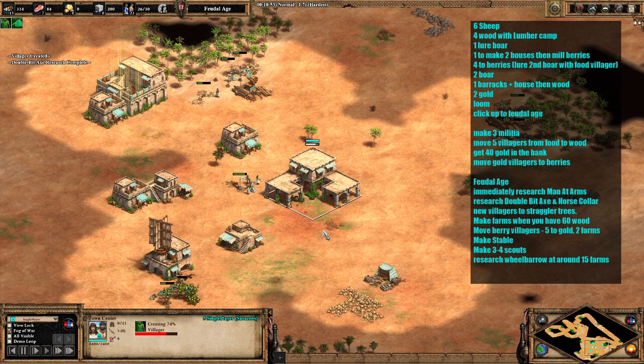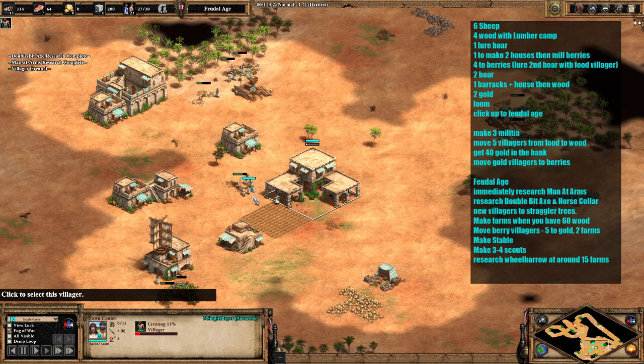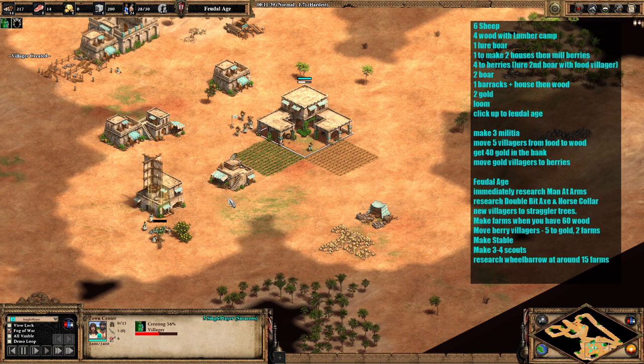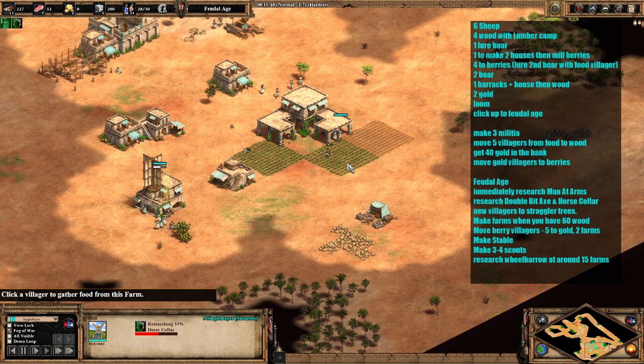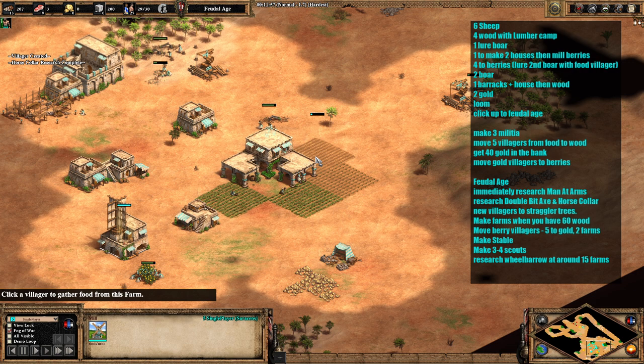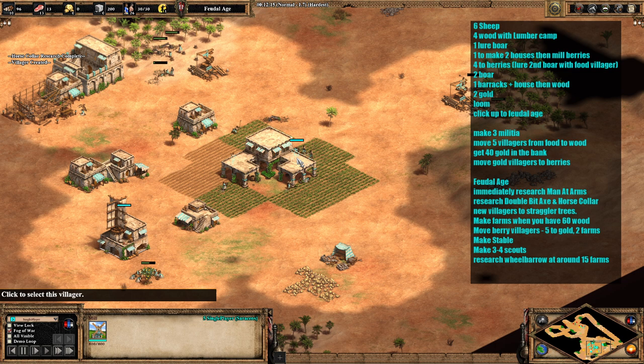Once those sheep are finished, send them over to the straggler trees as well. Ideally we want to start getting some farms down now — just a couple — because we want to research horse collar. We need horse collar before we start getting lots of farms down. At this point, with man-at-arms up, go onto the resources and keep attacking the enemy, causing as much disruption as you can. We'll have three farms down, horse collar is on its way, so only two won't be affected by it. All that wood we had banked up will now go down for farms now that horse collar is in.